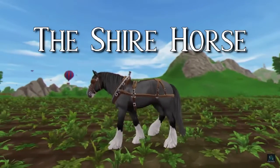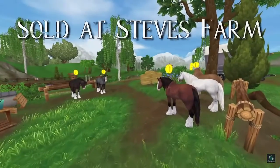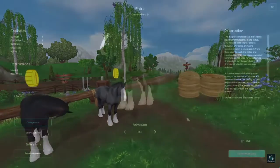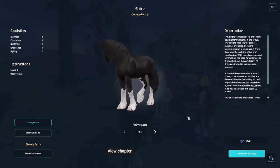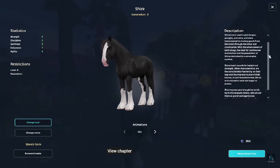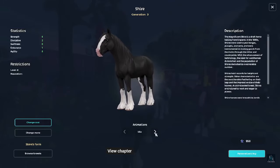So, the shire horse. Obviously it's going to be more of a drafty, draft horse. They're going to be sold at Sea's Farm. It looks like there are five here and probably one at Fort Pinta, so maybe six.